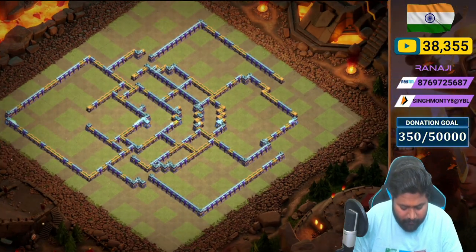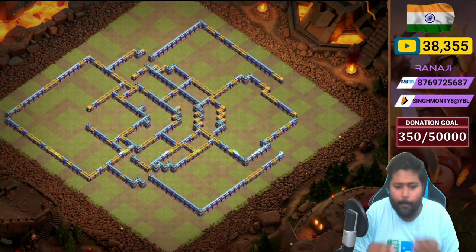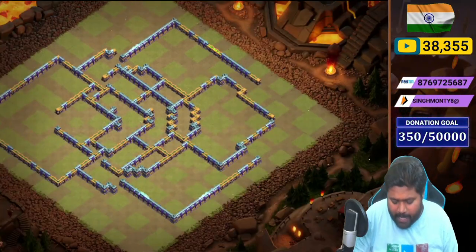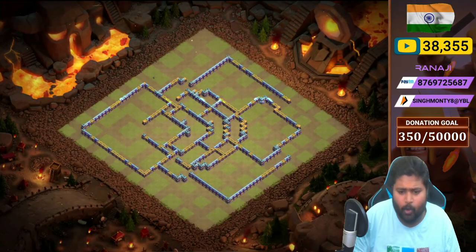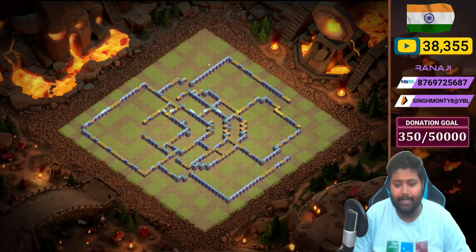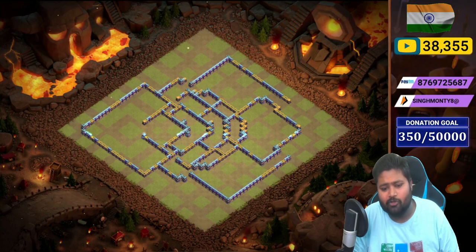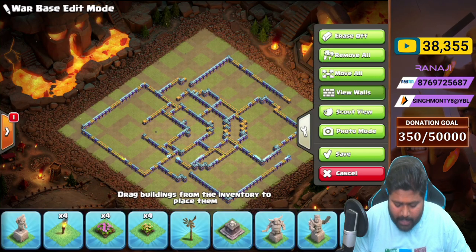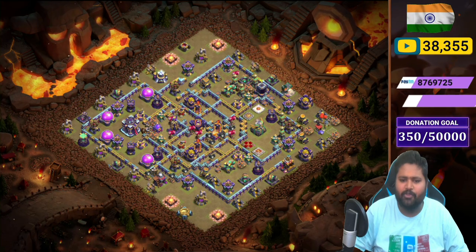The walls form a diamond shape, with only a few open wall pathings. You can see some open wall pathing from both sides, one side is totally open, and on the Town Hall we placed one more open wall path — quite interesting. If the opponent's army takes that path, they'll get stuck in the walls and you'll get better defensive value. The defending CC is three Ice Golems and five Archers — use it.